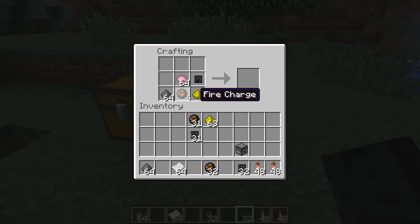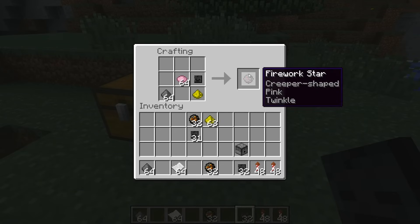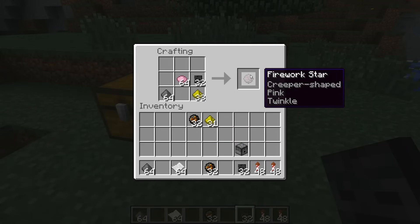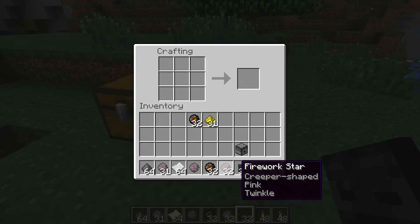That's not working — it's conflicting. But yeah, if you want to make a bigger boom you take fire charges, but obviously it's conflicting with the skull shape. What we can make is a pink creeper-shaped twinkle firework. So let's get that done. Now we've got that firework star — creeper-shaped twinkle.